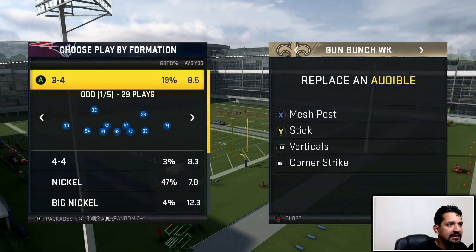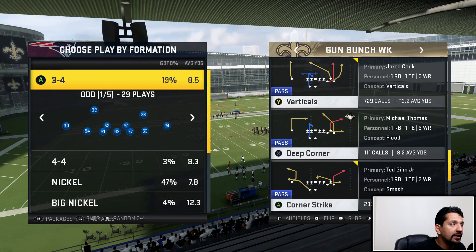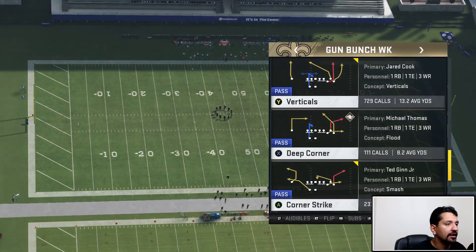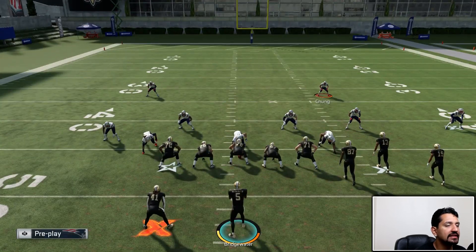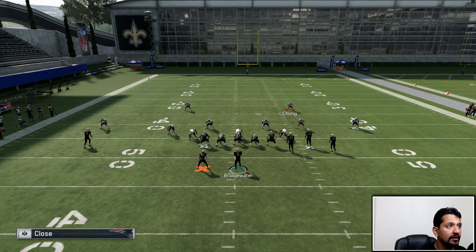The audibles I like to have for this are mesh post, stick verticals, corner strike. The play I'm going to come out in — especially if I notice my opponent is in cover three cloud show two, which is very obvious — is deep corner. What I want you guys to notice is this zone by Chung is very special. Look at how it covers the sideline here — it does not cover like cover two normally does.